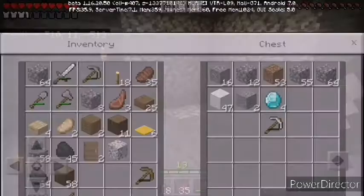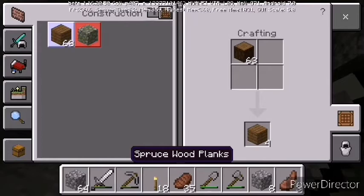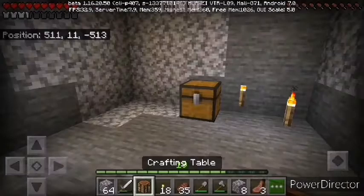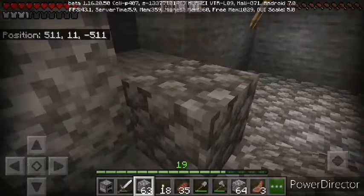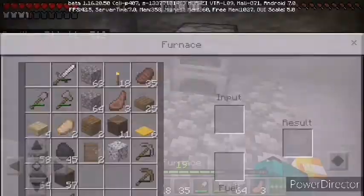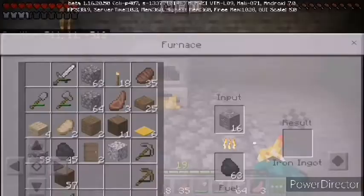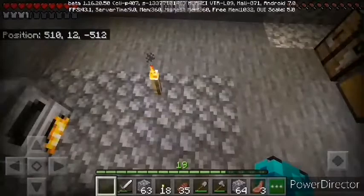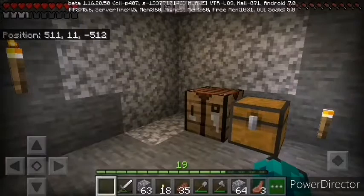I need to smelt some iron because I don't think this pickaxe will last long enough to mine everything I want. I have enough wood. The underground base is going well. Another thing I forgot to mention: you need a lot of food depending on how long you want to stay underground. I brought 35 beef — each piece fills about three hunger bars. Now I just need some iron pickaxes in case I find more diamonds.